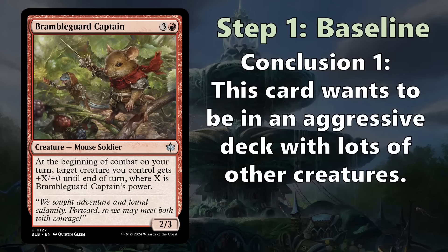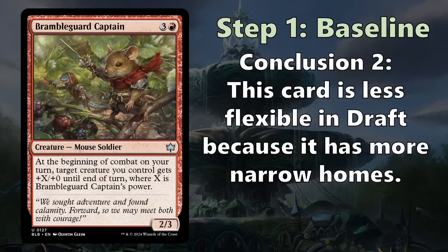Conclusion: this card wants to be in an aggressive deck with lots of other creatures. On defense as a 2/3, it's terrible, and buffing only itself as a 4/3 attacker for four mana also isn't good. So it needs other creatures to buff. Our second conclusion is that it's less flexible in draft because it has more narrow homes — the best early picks can fit into any deck, and this card only fits into aggressive creature-heavy decks.